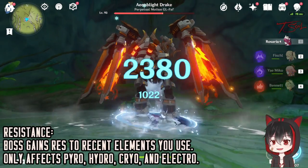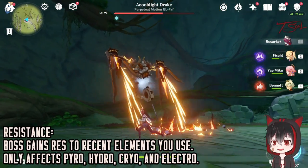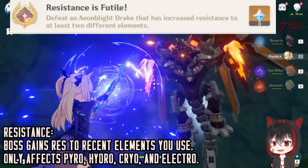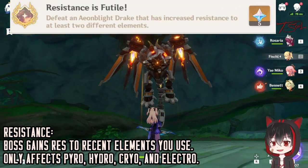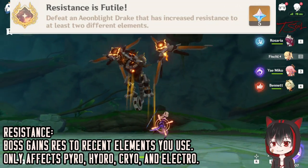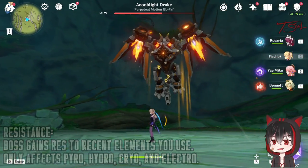The boss has another trick where it gains resistance to an element that you recently attacked it with. You get an achievement by defeating the boss after it gains resistance to 2 different elements. An easy way to get this achievement is to fight the boss until it gains resistance to one of your elements, then use another one of the basic elements to attack it until it gains resistance to that.